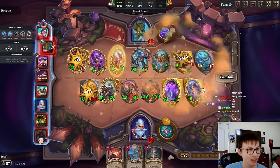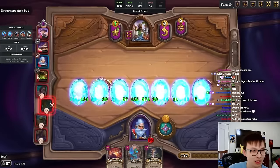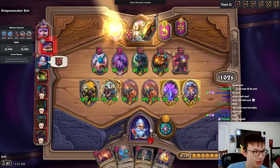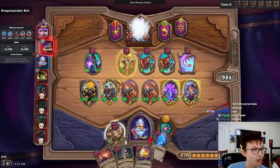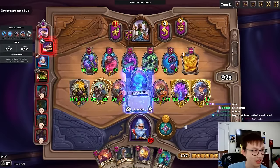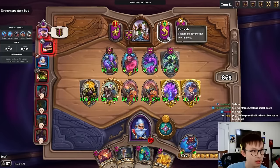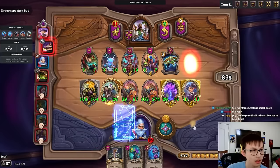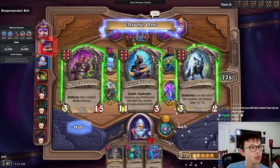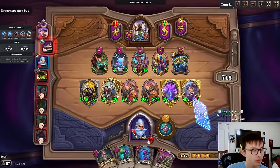Now I have to think about what to cut — probably Bran. I think Bran's the worst unit here. I can level now, especially because I can hit Bran's blessing. My whole board is better than Bran. Basically, Elise is my only way to get Rock Rock, and I would rather play Rock Rock over Bran. So I'm keeping Elise until I hit a Rock Rock, then I'll probably sell the Elise and play Rock Rock for the best scaling.